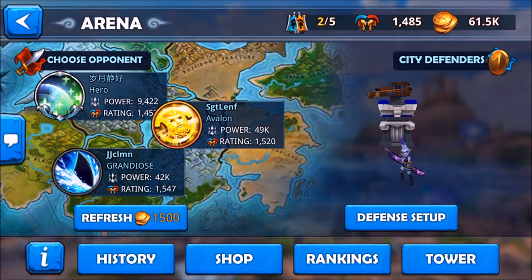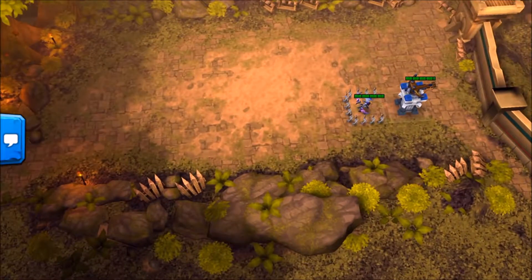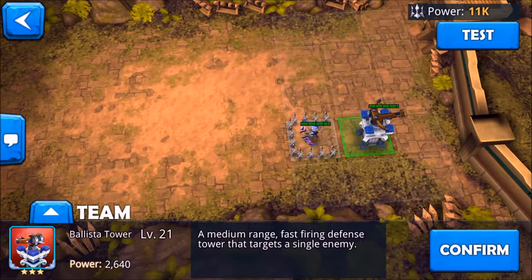This arena is basically where player versus player happens. This is the only place where you can battle against other players. But it's not live — there's a defense setup right here. You press on it, you get to set up your team however you want it. You get to use up to five heroes, and you get to put a building out. Right now I only have one building, one tower, and one hero defense.